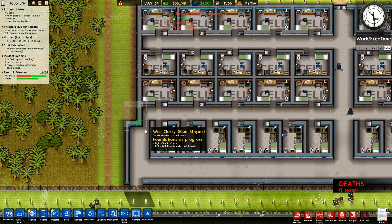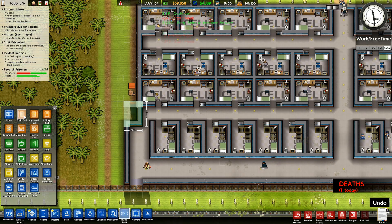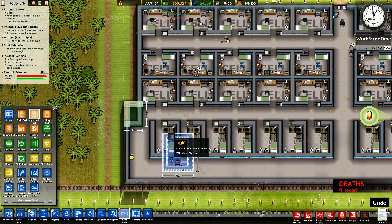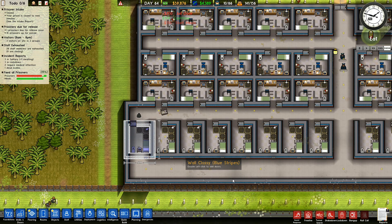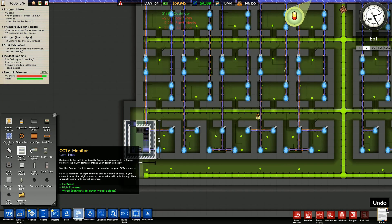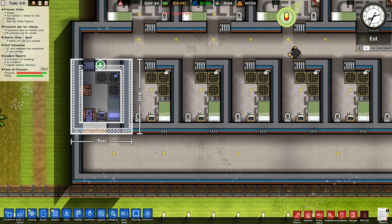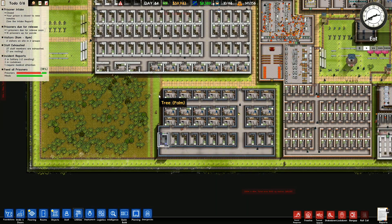Walls and doors — I'll go back with the blue classy stripes across there. That bit I did wrong. Foundation, more blue classy stripe — I need to go up to there and put it across there. That will include that little bit there. They'll build the wall across here. I've got one extra quick build to put in — an improved cell going in there. Utilities — that's covering most of it, I only need to go over to there. I've already got the pipes in so I don't need any more than that.